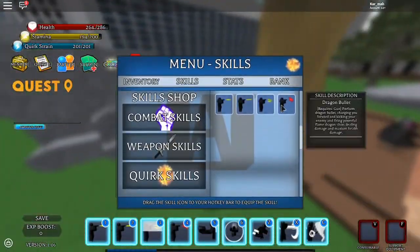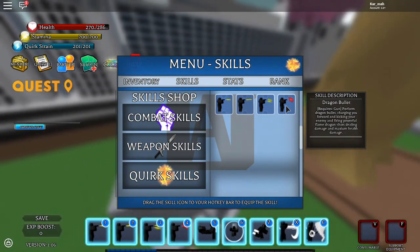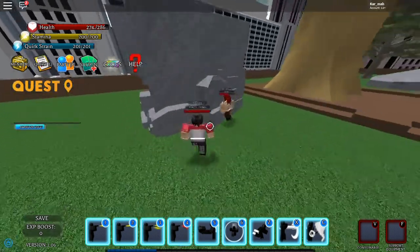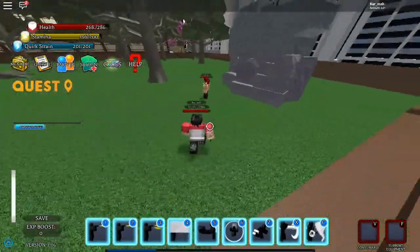And the last move is Dragon Bullet. It charges you forward, kicking your enemy. Let's try this one out — I missed that horribly.